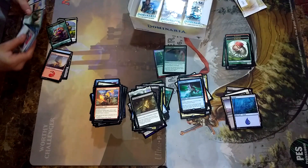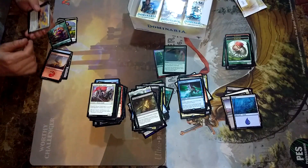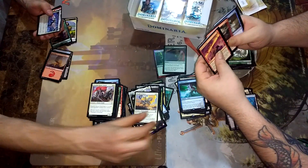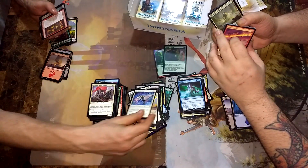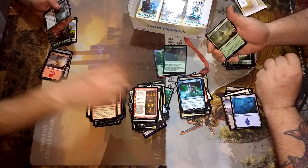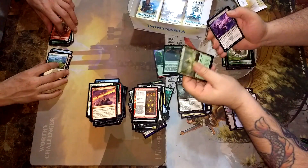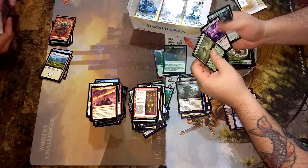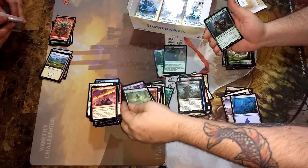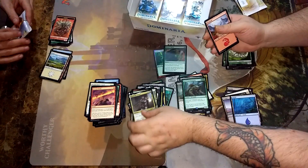I got, I think, Oath of Teferi. The Knight of Grace — that's a nice pull. Or a Benalish Marshal's Grace. That's a great card. The Flame of Keld. And here's the Torment of Hailfire — Famine Incarnate. I got a Steel Leaf Champion here. And I read the Curse.